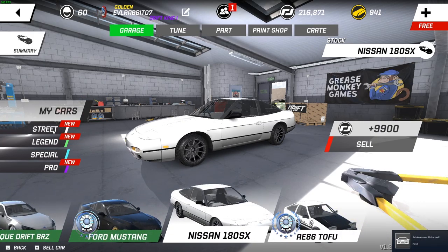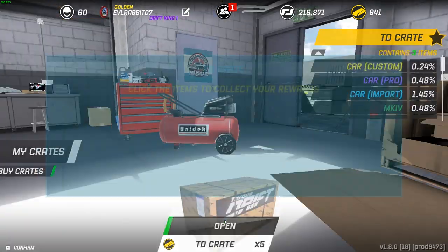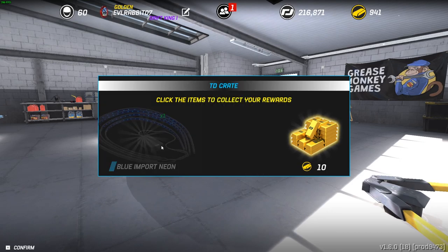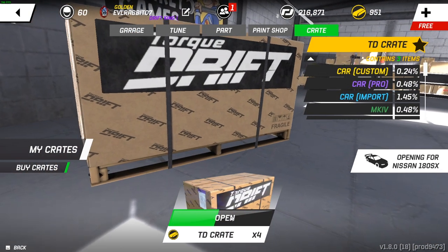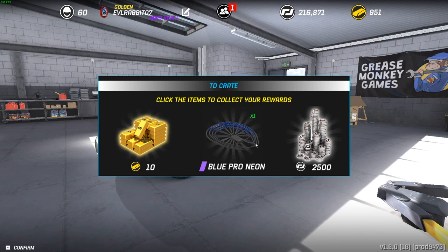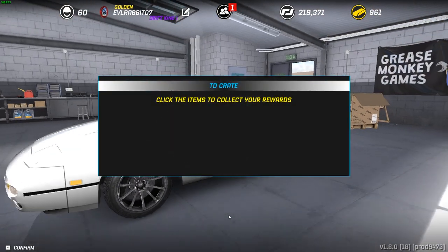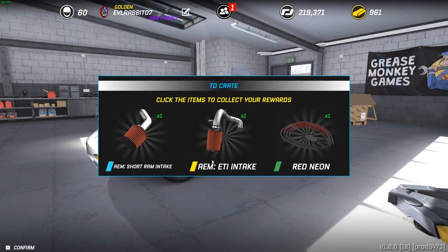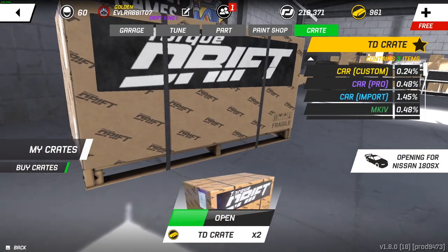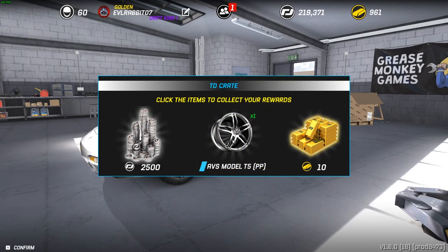There we go - new car! Now we're gonna go to crates. We got five Torque Drift crates - see what we can pull for the 180. Crate one: a pro diff, which is definitely a good pull, blue neons, and some gold. Crate number two: some more gold, some brighter blue neons, and some cash. So the car is definitely gonna be rocking some blue theme with the blue neons. Crate number three: a custom intake - oh, that's a great pull! A custom intake and some red neons. Any custom parts pulled from Torque Drift crates are great.